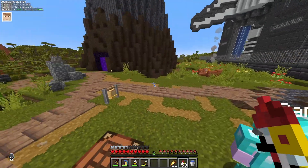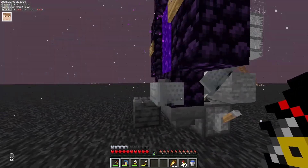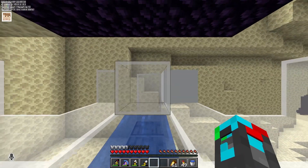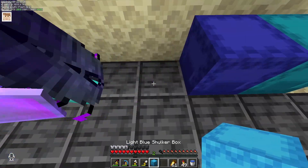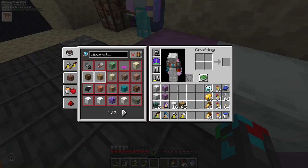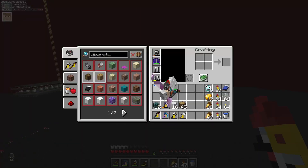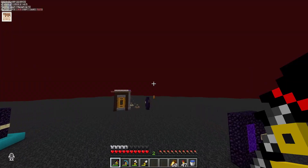I'm just going to ask you to put the stuff in the boxes. We'll figure it out. Once I've got five shulkers, there's no fish in the end, but I have shulker boxes. That makes no sense. I'm going to go build a quick super smelter. I don't know where I'm going to build it, because I don't really have anywhere, but we'll figure it out.